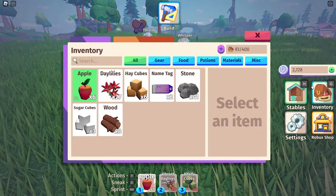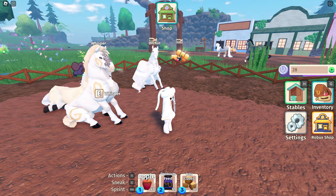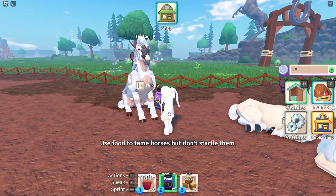I just remembered — you can buy feed. Can someone tell me what this does? I don't understand what this does. There's no caption and I don't know what it does. We're gonna see what Thistle is gonna give us.